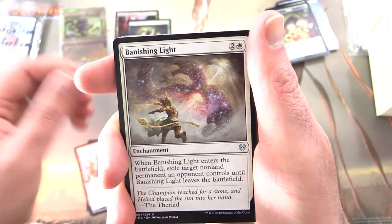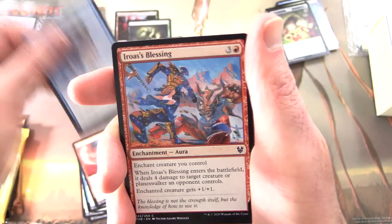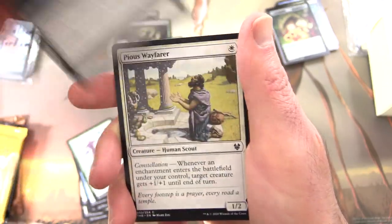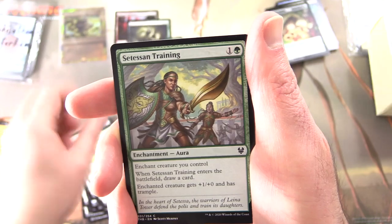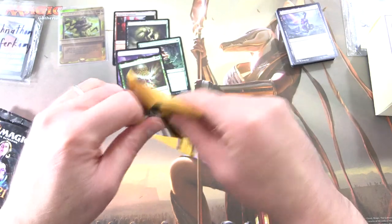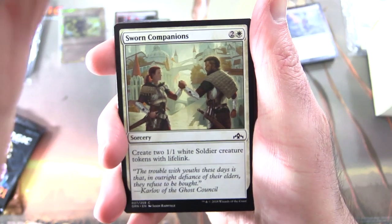Uncommons: Heroes of the Revel, Banishing Light, Whirlwind Denial. And the common Satyr's Cunning, Triton Wave Rider, Eurus's Blessing, Heliod's Pilgrim, Omen of the Sea, Nellia's Huntmaster, Temple Thief, Pious Wayfarer, Satessan Training, Lamphead of Death's Vigil. And you might have noticed on this channel we look at the common cards — what is up with that? It's very much a focus on the artwork here, and getting the best look at the cards you can. I hope you enjoy.